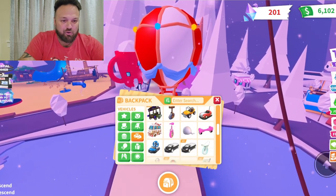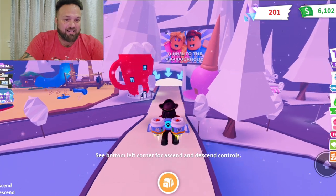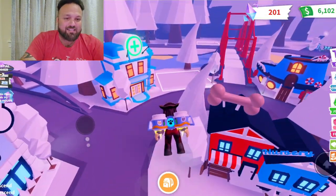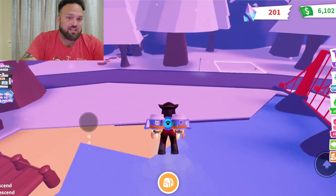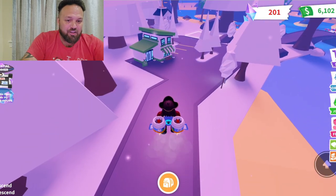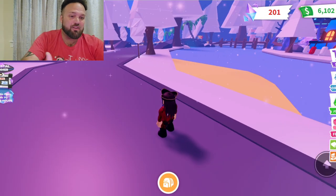Another pretty cool vehicle is the super jetpack — this is probably my favorite of all the vehicles. The simple fact that you can easily maneuver it and it's not as slow as a hot air balloon, but it has almost the same functionality and allows you to go from place to place throughout Adoption Island.